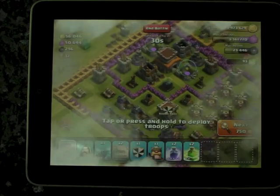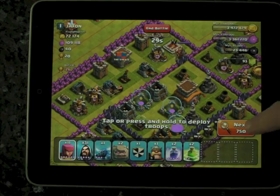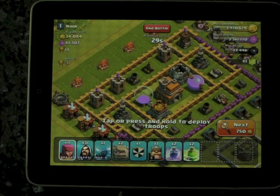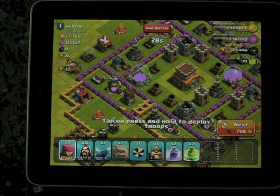Find the match. 56k — a terrible, terrible, terrible base. These big perimeters — what's going through their minds? Do you think that's going to protect them? A couple of wall breakers — pop. Oh well. We all make mistakes. I remember when I was starting out, I thought that if you ended your wall on a rock, the rock would be part of the wall.